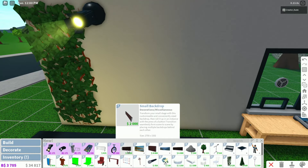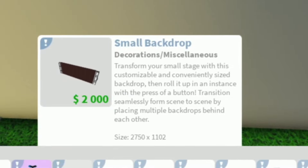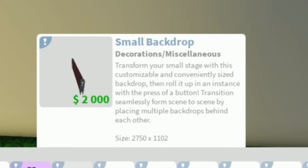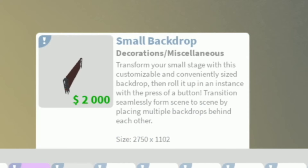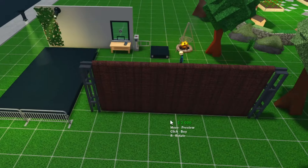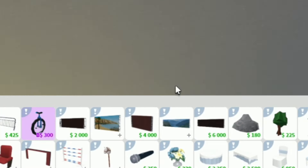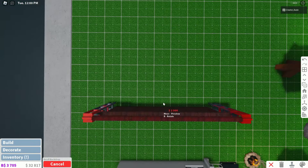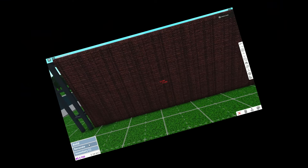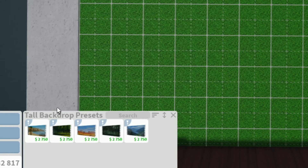Next up, we do have a small backdrop here. Transform your small stage with this customizable and conveniently sized backdrop — roll it up in an instant with the press of a button. Transition seamlessly from scene to scene by placing multiple backdrops behind each other. Wait, what? Oh my gosh, this is amazing. What is this? A tall backdrop? So we actually have like real backdrops like theater? What is this one? A tall backdrop preset.